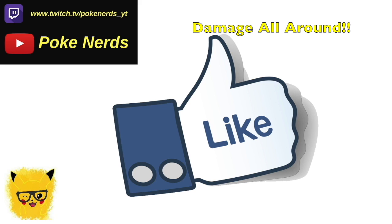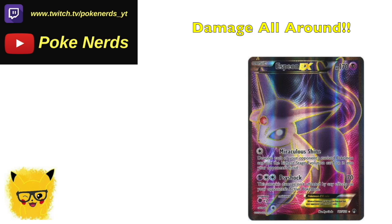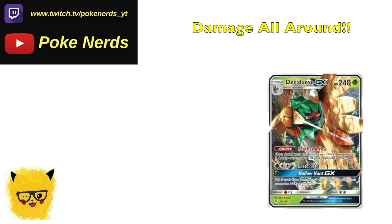I thought this would be a really cool thing to show you guys. I don't have the full deck list, but if you're thinking about a fun deck right now — not the absolute best, but just for fun — you can use Espeon EX, and with two Decidueyes you can hit for 40 wherever you want. With one Decidueye you're hitting for 20 anywhere, spreading damage like it's nothing.